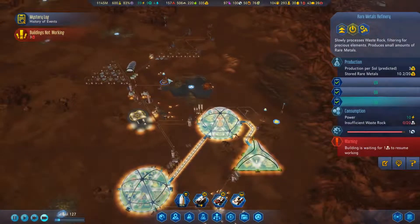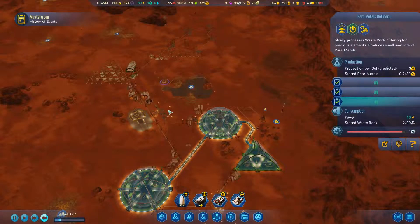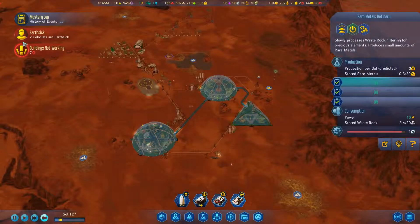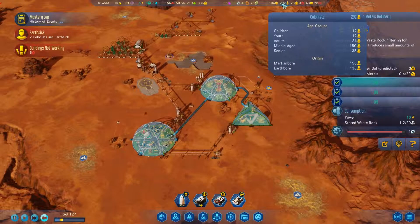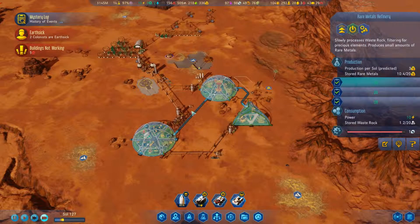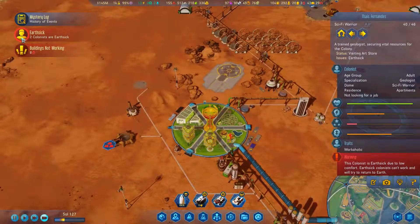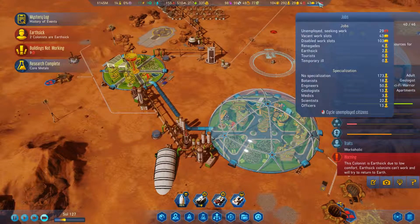You have insufficient waste rock — well, that's fine. We have so much rare metals. As Brazil, which is what we're playing as, it is not hard to make money, that's for sure. Children — we have so many homesick colonists. Colonists can't work and will try to return to Earth. Research complete.